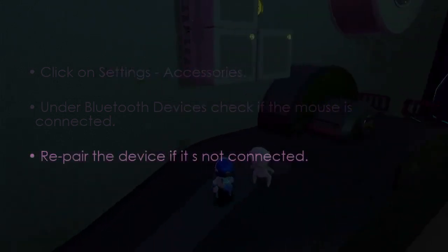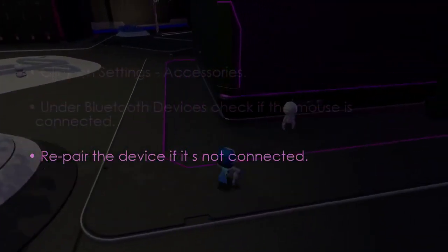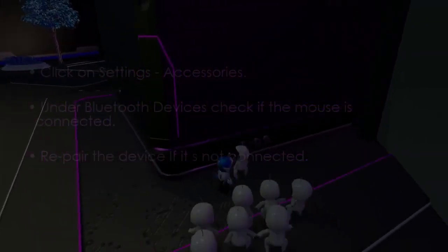The next step is to check Bluetooth settings. If wireless, click Settings, then Accessories, and under Bluetooth Devices check if the mouse is connected. Repair if not connected. You are good to go — that's it.